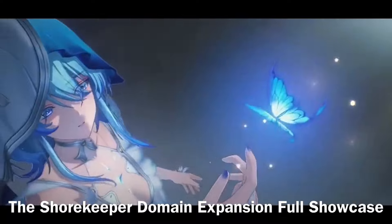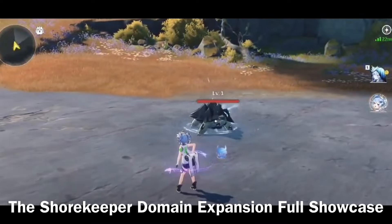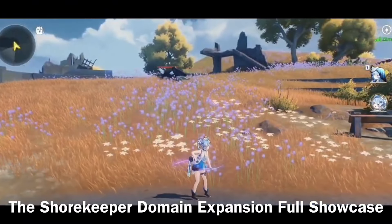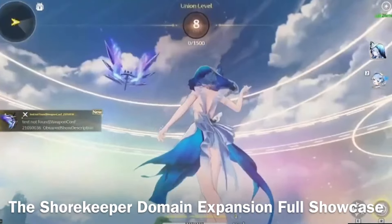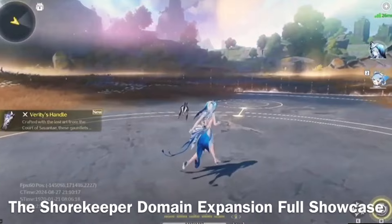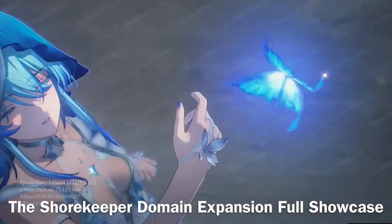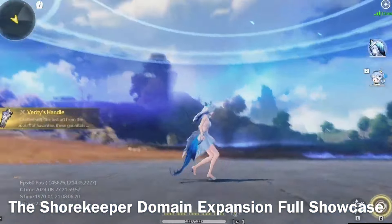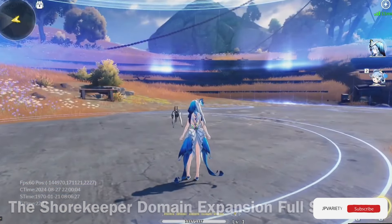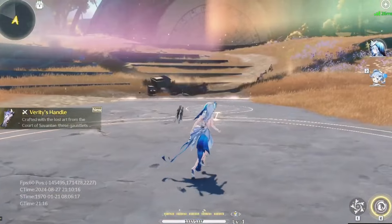Now let's go over her Resonance Skills and Resonance Liberation, which are crucial to her role as a healer. Resonance Skill, Chaos Theory: the Shorekeeper heals all team members and summons 5 Dim Star Butterflies, which automatically track and attack enemies with Spectro damage. This skill can even be used in mid-air, giving her great versatility. Resonance Liberation, Endloop: expands the elementary Stellar Realm, a healing zone that restores HP for all allies within it every 3 seconds. The Stellar Realm can evolve — Sophisticated Stellar Realm increases crit rate for allies based on the Shorekeeper's energy regen. Release Stellar Realm takes it even further, boosting crit rate by up to 20% and replacing her intro skill with a more powerful version, Discernment, which restores HP and deals passive Spectro damage.